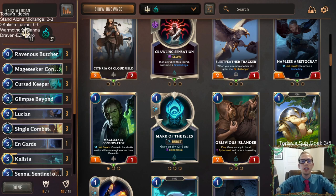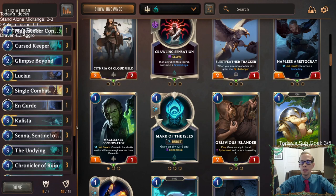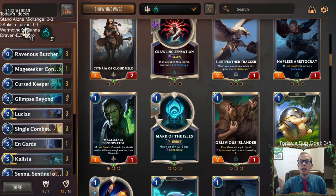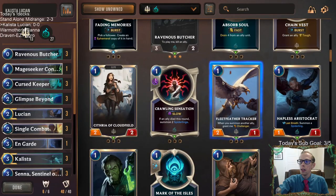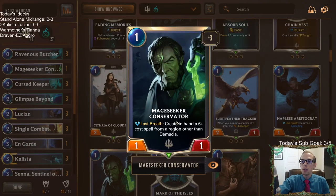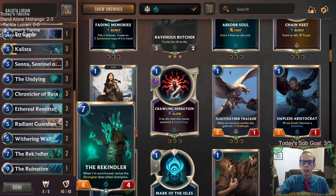Welcome everyone on Twitch chat and YouTube for the return of Kalista-Lucian midrange. We played this deck on Tuesday and didn't have the best result, but I thought the deck was better than it showed. I'm taking out the Fleet Feather Trackers and playing one Mage Seeker Conservator instead because we needed some more top end. Conservator can last-breath get us a really expensive spell, and we're also playing two Rekindlers that can bring back Kalista or Lucian.